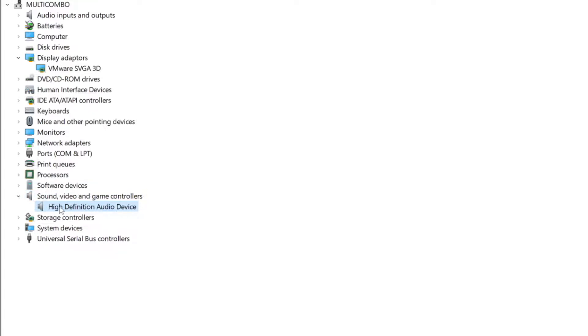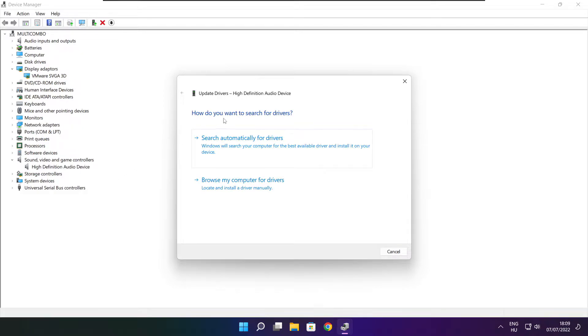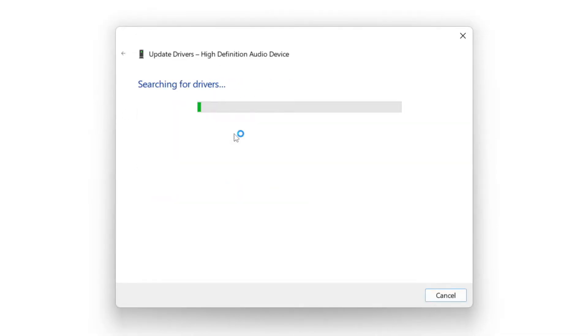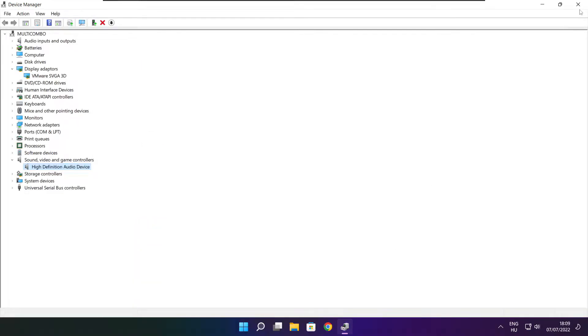Select your Audio Device. Right-click and Update Driver. Search automatically for Drivers. Wait. Installation complete and click Close. Close Window.